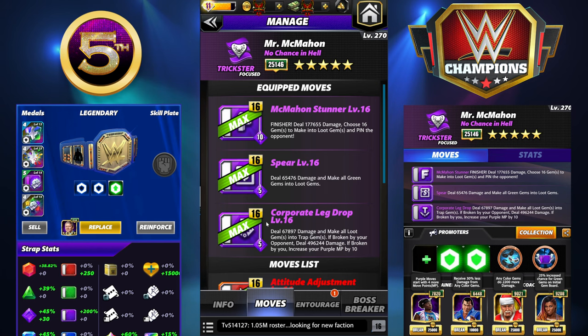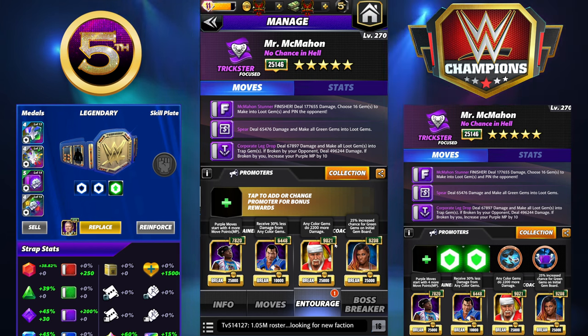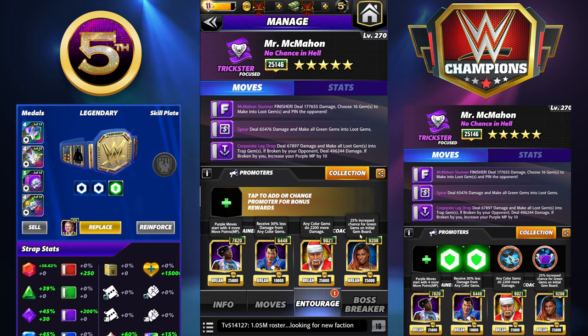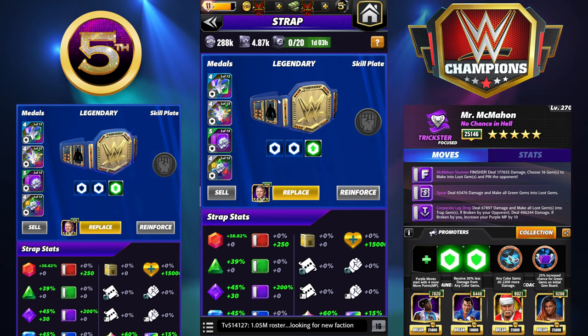For the entourage we're running Woods with four more purple MP to start, Honky Tonk Man for 30% less gem damage for many colored gems, Santa Hogan for 2200 more damage across the board including loot box gems, and Ember Moon for a 25% chance on the initial gem board. No big deal if you don't have Ember Moon - you could use a defensive trainer like Robo-Cena or Zombie Oscar. I'm running this with the standard strap, not the loot box gem strap, since most people won't have access to that.